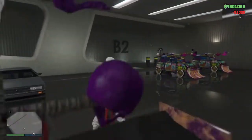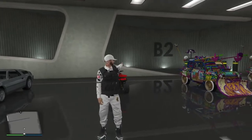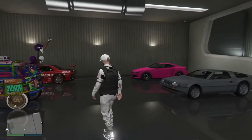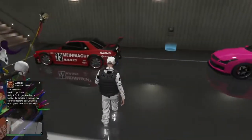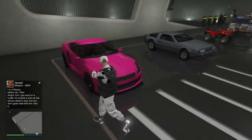Make sure the car you want to duplicate is a fully upgraded Elegy Retro Custom, or some kind of car fully upgraded at Benny's, or a car fully upgraded using the Arena War garage. Once you have the car you want to duplicate inside the basement - I'm using basement number two - I've also got a free Elegy in here, so I'm going to jump into the free Elegy and take it all the way down to Los Santos Customs.